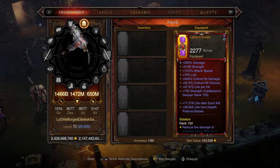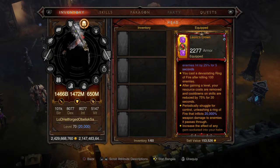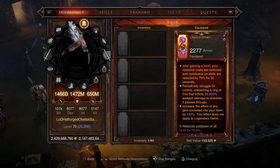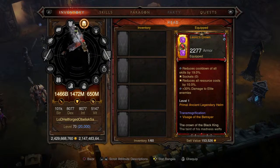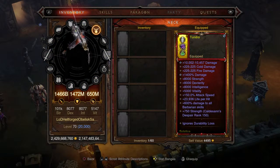For the helm we're picking up Leoric's Crown — this gives us a total life bonus of 76%, which is great since percent life is a stat I'm working to improve. We get life after each kill, life from health potions and globes, and it's infused with the red soul shard. You cast a devastating ring of fire after killing 100 enemies, periodically unleashing a ring of fire that inflicts 20,000 weapon damage to enemies it passes through. It also increases the effect of any gem socketed in your helm by 100%, but that does not apply to Legendary gems. Cooldown reduction 19%, resource cost reduction flat 10%, and 30% damage to enemies.